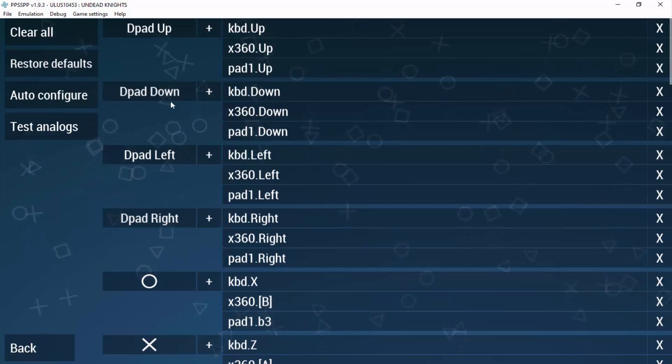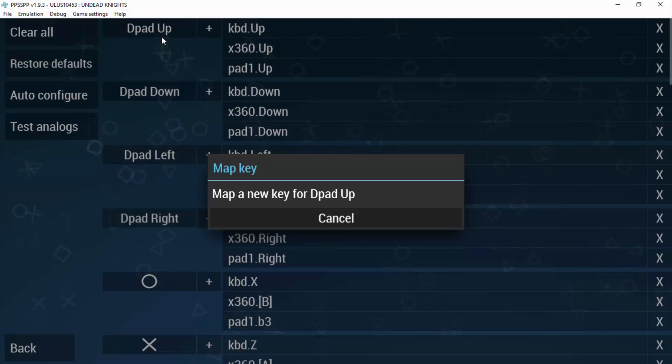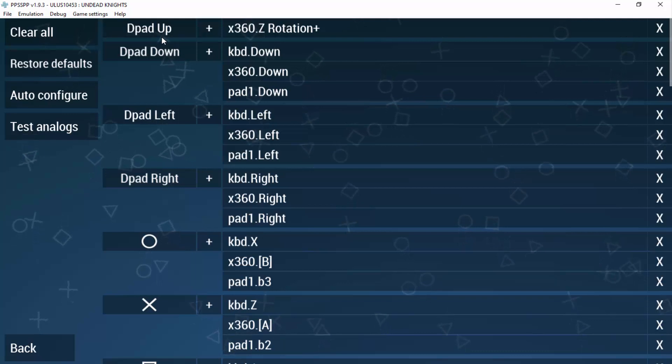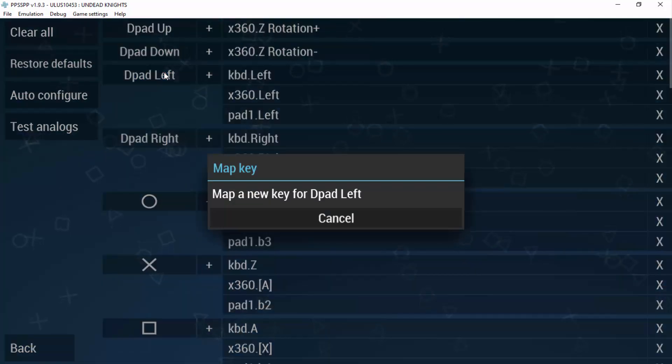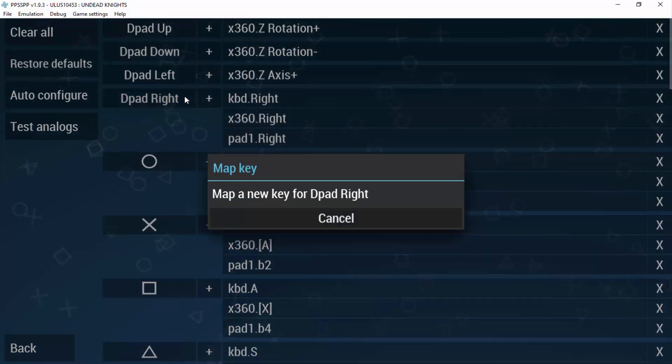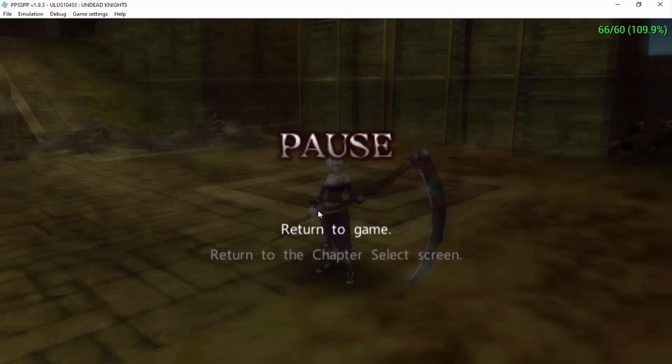From here, find the D-pad section and select each direction one at a time: D-pad Up, D-pad Down, D-pad Left, and D-pad Right. Click on each one and map it to the corresponding direction on the right analog stick — up, down, left, and right. Make sure your controller is plugged in.